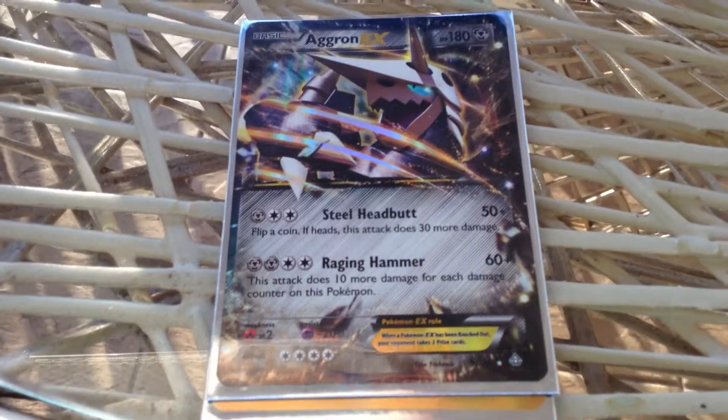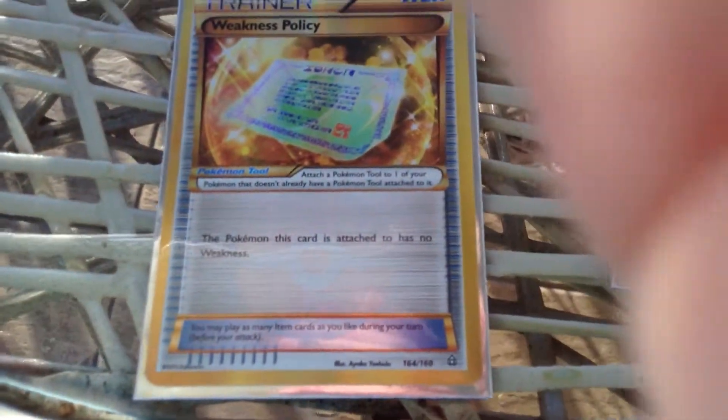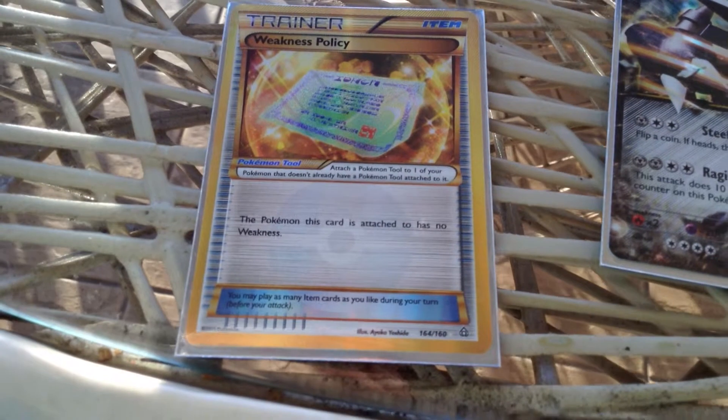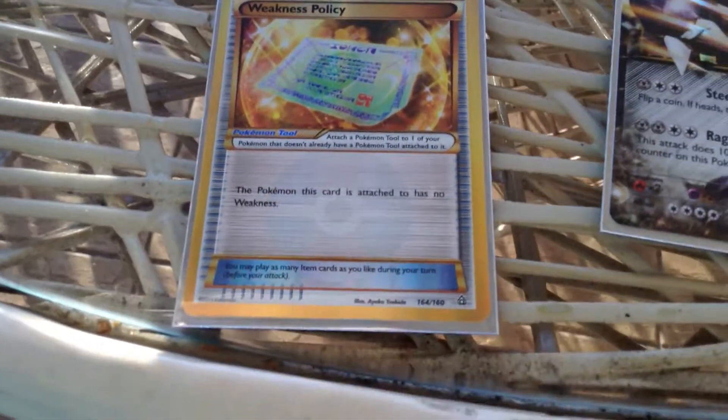I got an Aggron EX from the box and a secret rare Weakness Policy. A secret rare — I'm pretty sure that's pure gold around the edges. I thought that was just amazing. It even feels like metal.